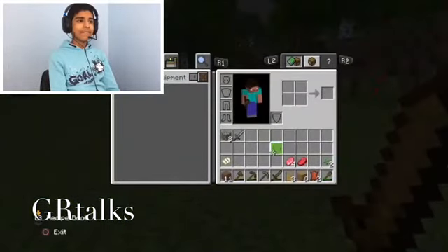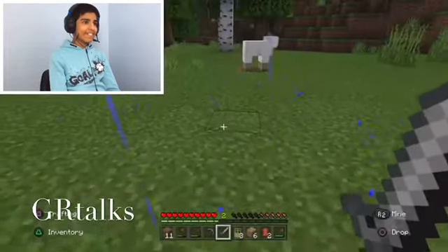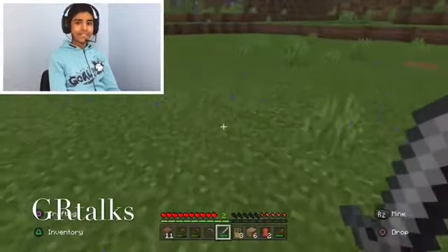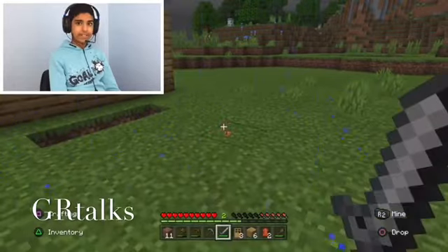There's a sheep right in front of me — it's too tempting. Sorry sheep, but I need some extra food. If you jump and then hit them it does extra damage — that's a critical hit — in case you didn't know that.